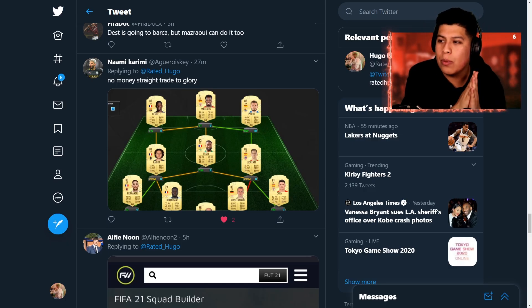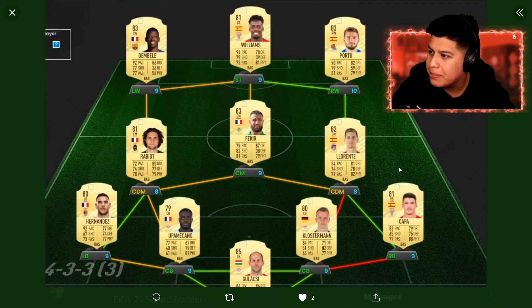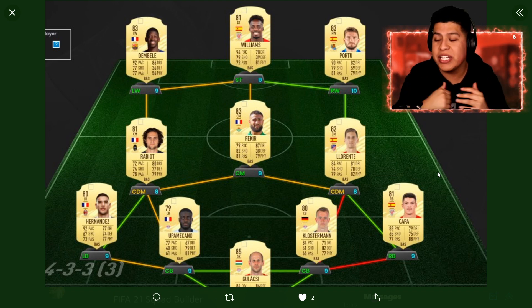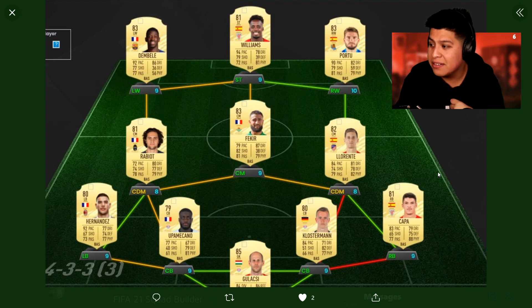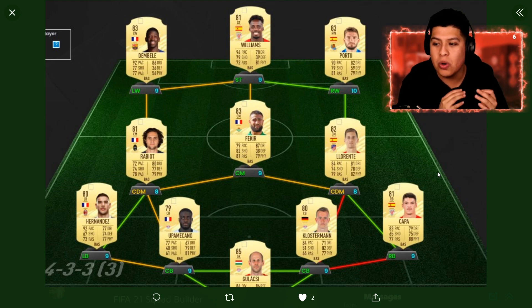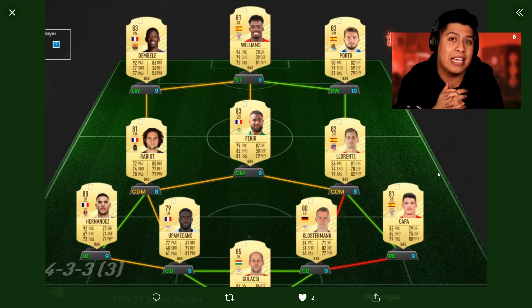Next team — we've got my boy Aguero Ski. He is always in the stream so I'm happy to check your team in. He says he's going to do a road to glory and try to get this team for the first week. I will say Dembele will be very expensive, as will Opamecano, Closterman, and probably Gulashi as well, including Hernandez.